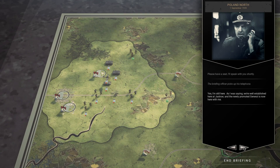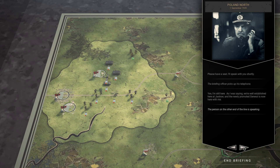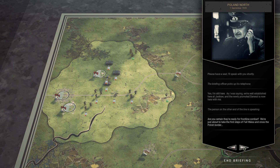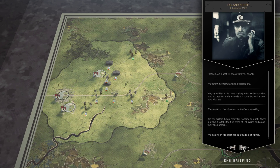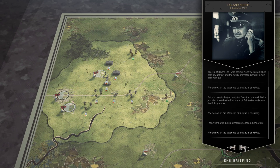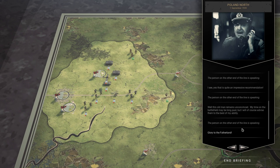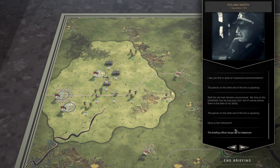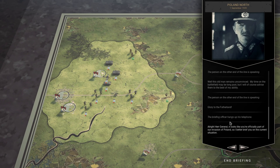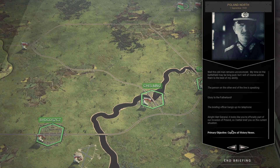The briefing cutscene plays: the briefing officer is on the phone saying we're well established here and the newly promoted general is with him. The person on the other end asks if they're ready for frontline combat — they're just about to cross the Polish border. An old general says he remains unconvinced but will advise to the best of his ability: 'Glory to the Fatherland.' Then the briefing begins: it looks like we're officially part of the invasion of Poland.